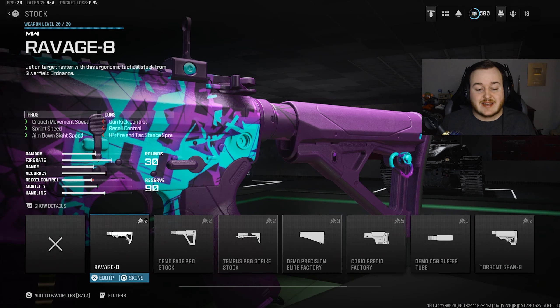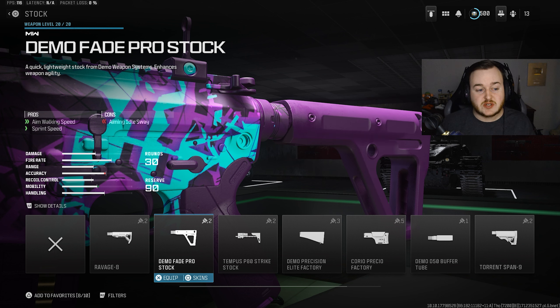Next, jumping to the stock and adding the Demo Fade Pro Stock. This gives aim-walking movement speed and sprint speed, so we're moving faster while aiming down sights. It helps a ton if you pre-aim a lot — I'm always pre-aiming around corners to win gunfights. We also get that sprint speed to move faster around the map, get into more engagements, get high-kill games, and maintain an aggressive run-and-gun playstyle.